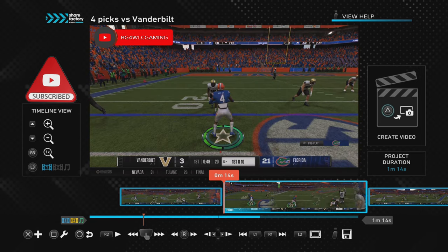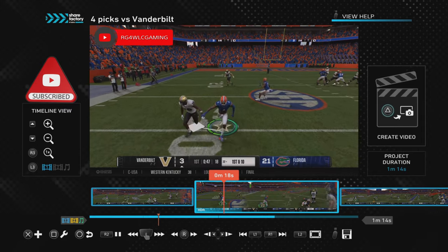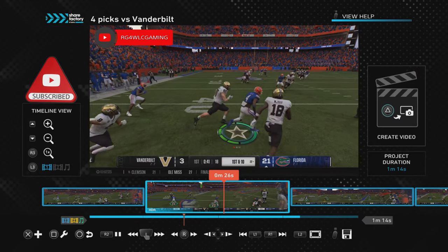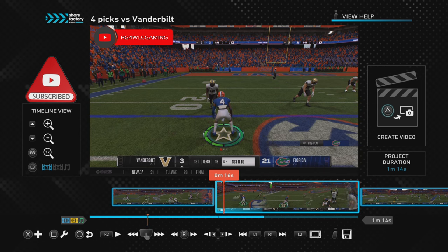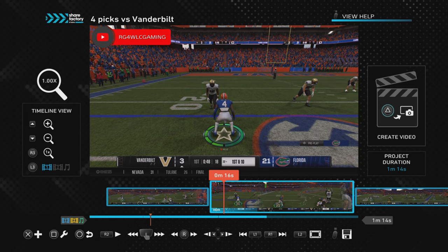Alright, so this is my second interception in this game. I'm going to play it through right quick so y'all can see it at full speed, then I'm going to break down everything I did from start to finish and what buttons I was pressing. As you can see, I'm up in man press — even though some zone coverages, I still play man. I like to be up in the space, locking them up at the line of scrimmage.